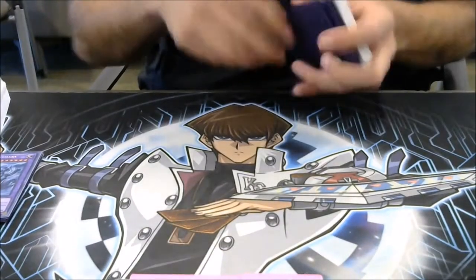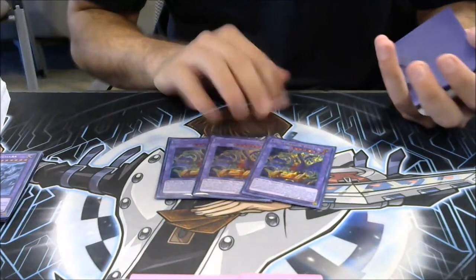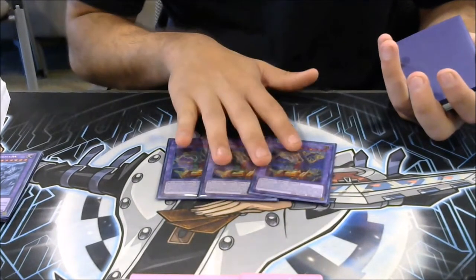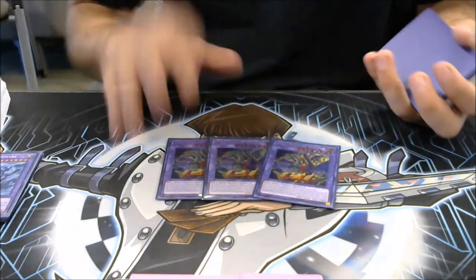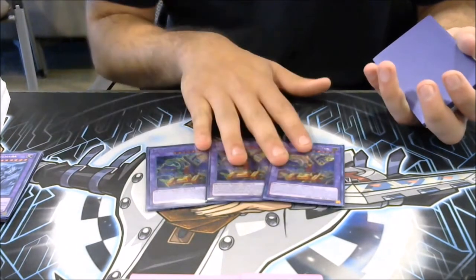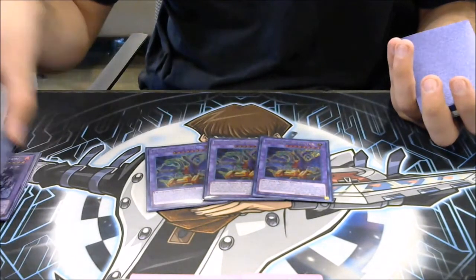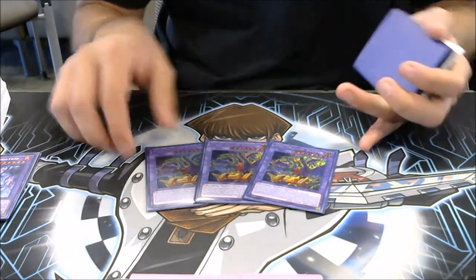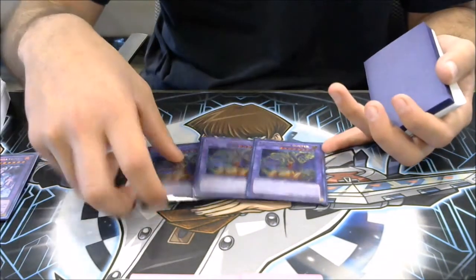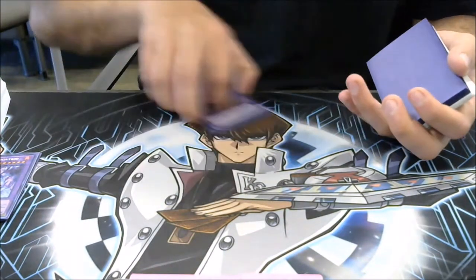Triple ABC Dragon Buster — you set it up on board and your opponent has to play so much differently. This card is a win condition all in itself because it lets you Saryuja going into the second turn, and it also lets you make crazy link plays. This is the best card in your deck over Mechaba, but having both boss monsters on board is just a game winner, period.